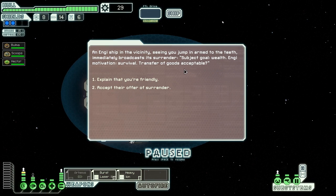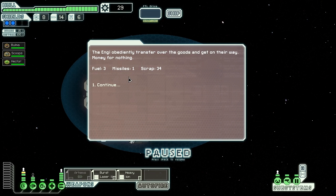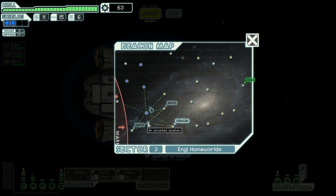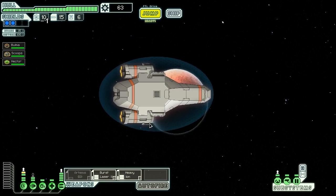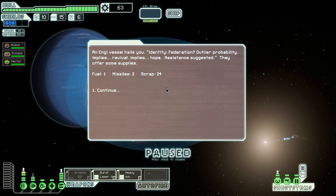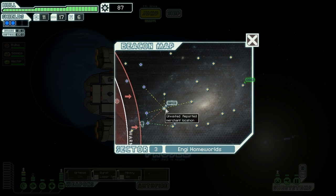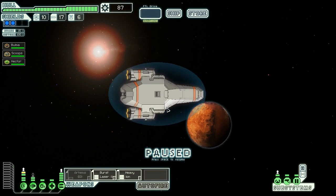An enemy ship in the vicinity sees us jump in armed to the teeth and immediately broadcasts its surrender - transfer of goods acceptable. Let's accept it: 34 scrap, that's awesome! That's what we needed. Let's hit one more beacon before the store - maybe we can get even more scrap. Perfect, some more scrap for free. It couldn't go better, we're doing really good. Let's hit the store now and see what they offer.